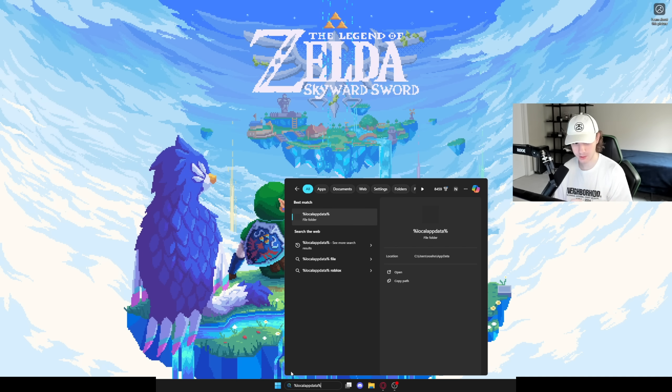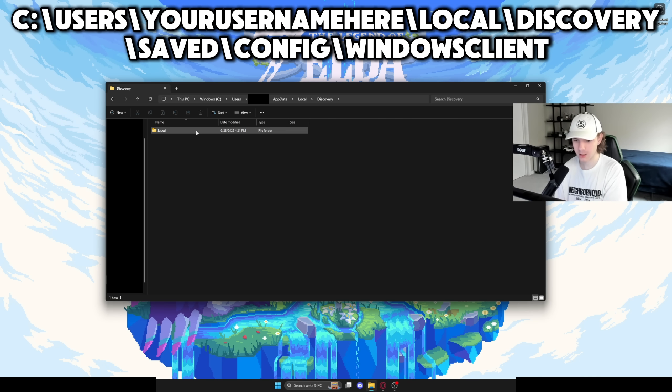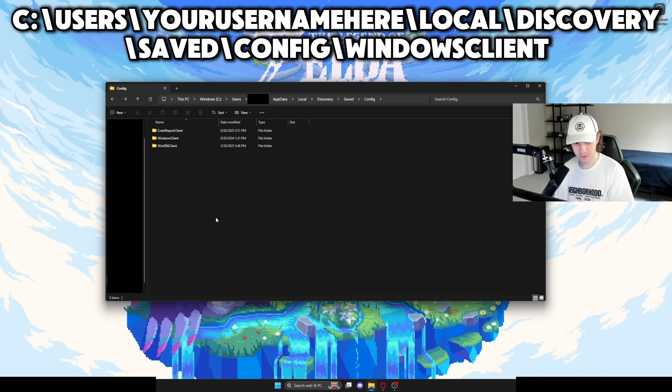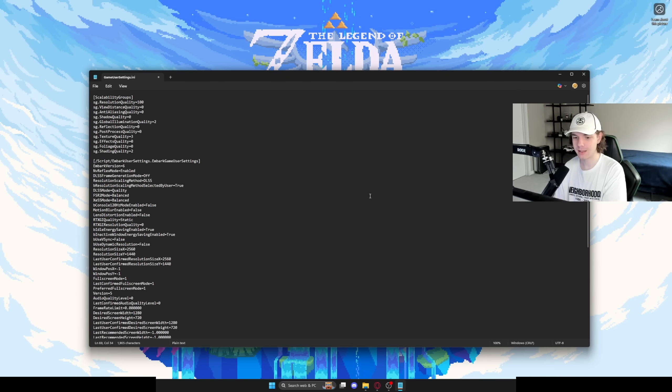Here's another important thing. Type in your search bar %localappdata% — all one word. Then look for something called Discovery — that's the engine for The Finals. Go to Save, then Config, then Windows client, then game user settings dot INI. This opens a text file that has basically all of your settings, but there are some hidden settings in The Finals you want to turn off.